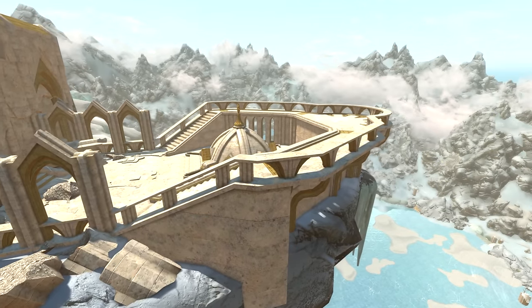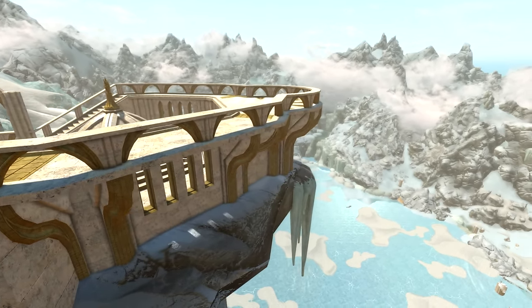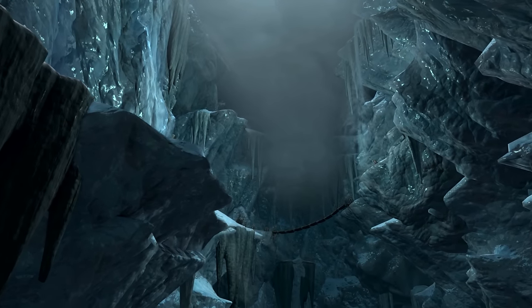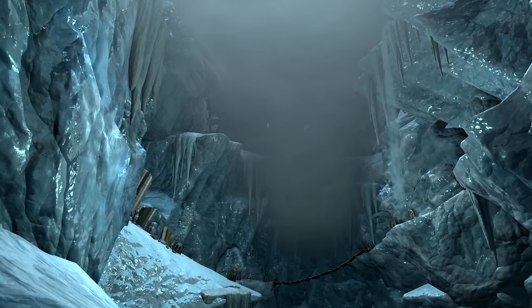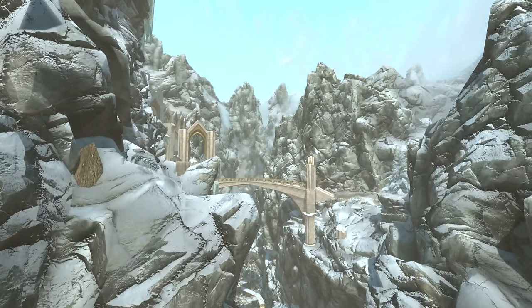First of all, we need to come to the Forgotten Vale. To get here, you must be on a quest called Touching the Sky, which is part of the Dawnguard DLC main quest. Once here, you'll need to go to the western side of the Forgotten Vale and head up the Glacial Crevice. Once out, you'll be in an area known as the Thalma Fissure.